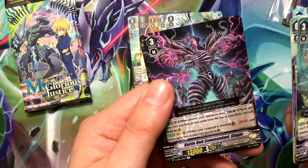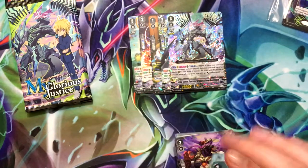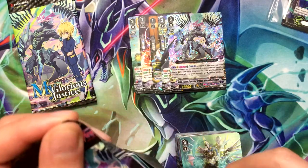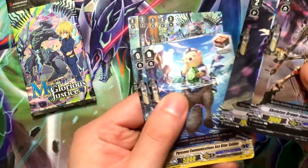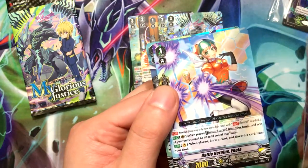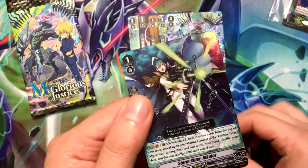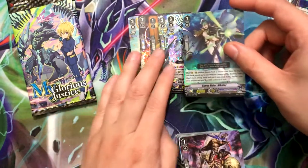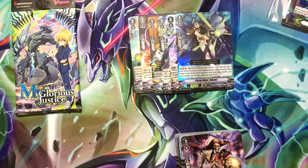Battle Unit Commandant Glegio, and Skeleton Sharpshooter for Grand Blue. Battle Heroine Enola, and Storm Rider Nikolos — which is a pretty cool card because he helps you search for Algos, which I really like the Algos engine for Aqua Force.